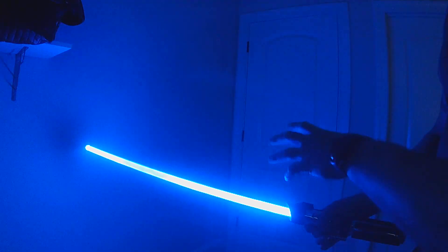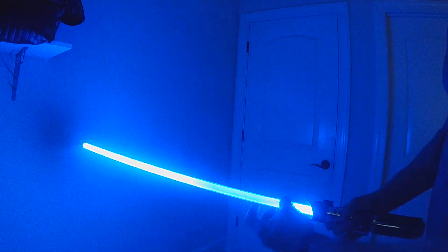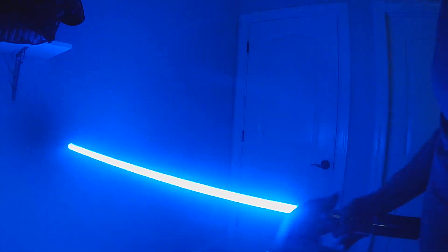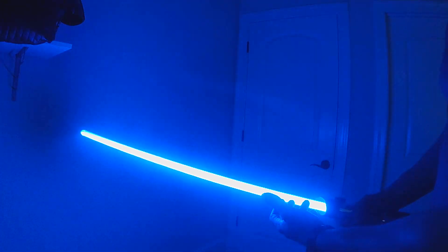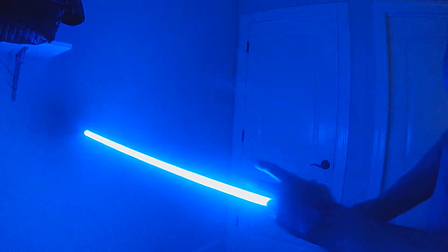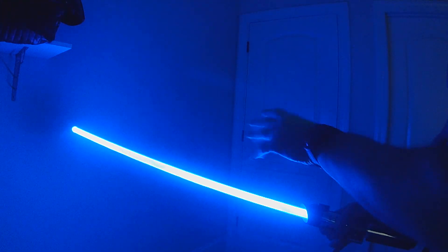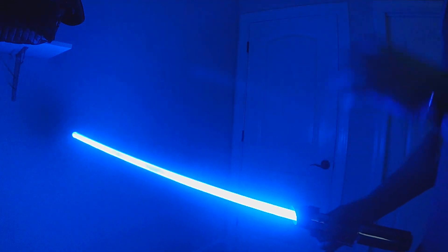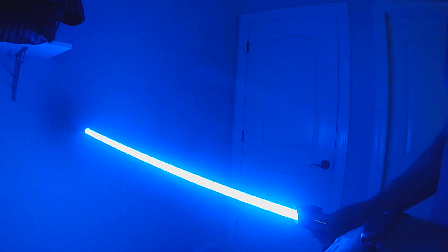This one is called Thunderstorm, and it's actually meant to be as if the blade was a cloud. So there are storm clouds with a double movement — an upper layer of clouds that move up the blade, and another layer moving underneath it. In person you can see that movement a lot more; it does wash out a little bit in the video. There's also an unpredictable flashing, and that's meant to be like the lightning within the storm clouds.